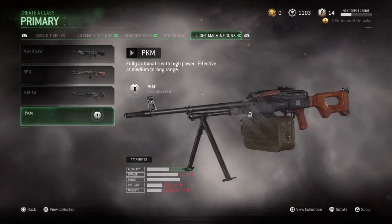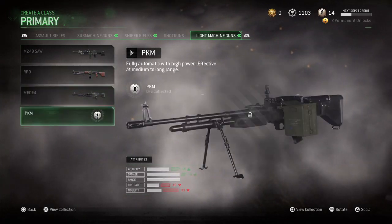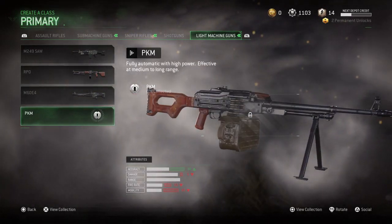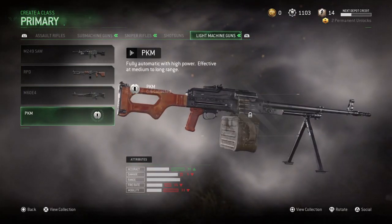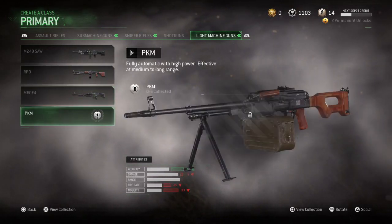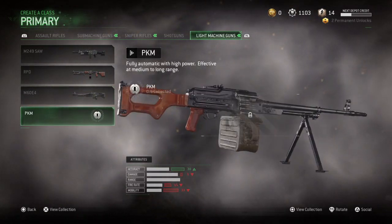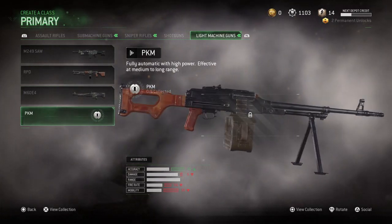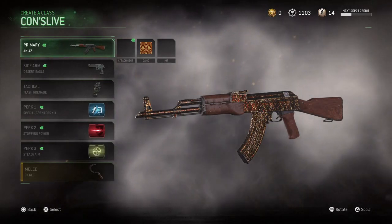We also have a new light machine gun, the PKM. Very similar to the RPD, actually. It may be the exact same 7.62x51 bullet. So both of them are Russian machine guns. You guys may know this gun from other games. So we've got the PKM, the sniper rifle, and the MAC-10.